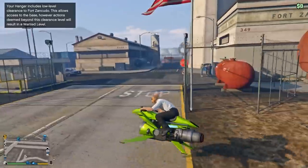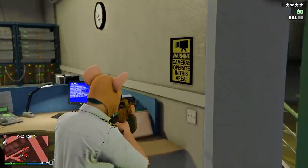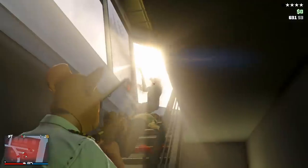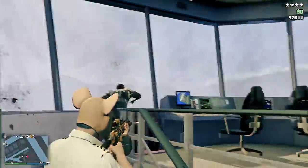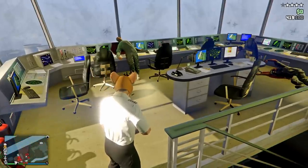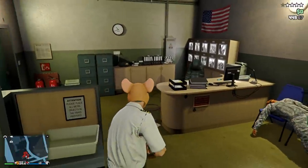The third movie prop is actually at Fort Zancudo, in the control tower. I didn't know exactly where it was, so I walked up to the very top — which takes so long — only to find out the thing isn't actually up there. Don't be the idiot like me and walk up to the very top. It's actually in the first room once you go in the doors from outside, right next to all the monitors.